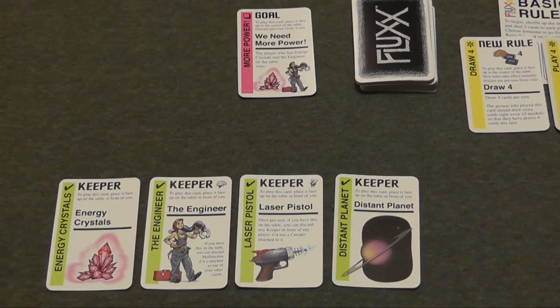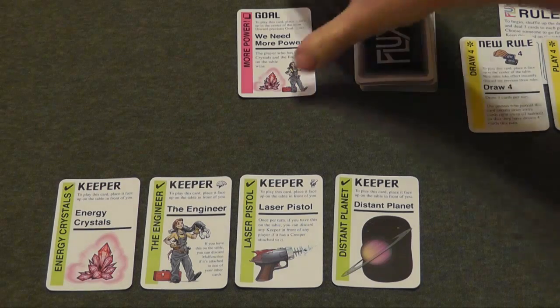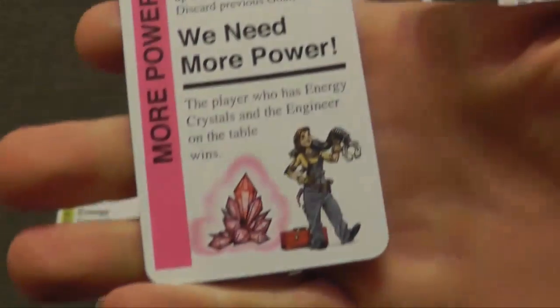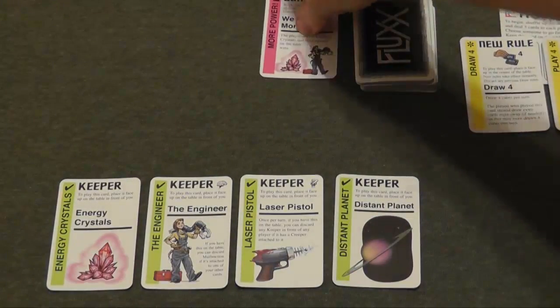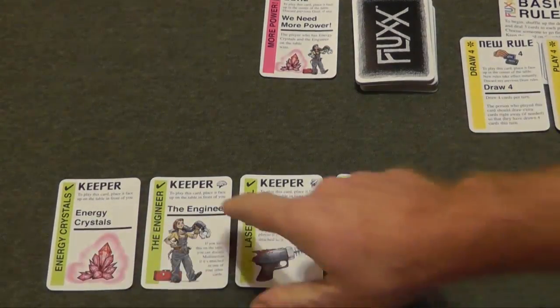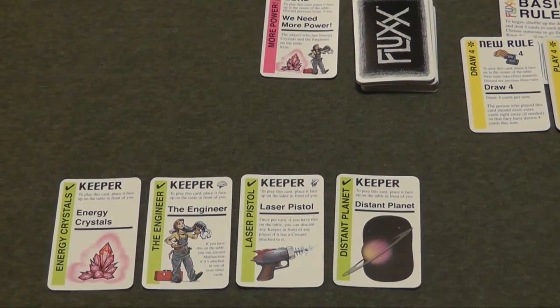Finally, here's an example of how someone would win. The goal card on the table is: the player who has the energy crystals and the engineer on the table wins. And this player does have the energy crystals and the engineer. Therefore, they win immediately.